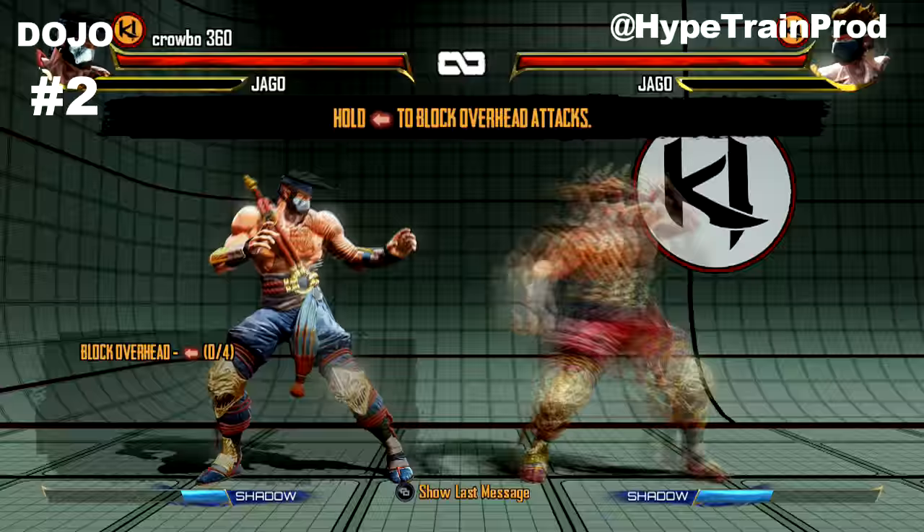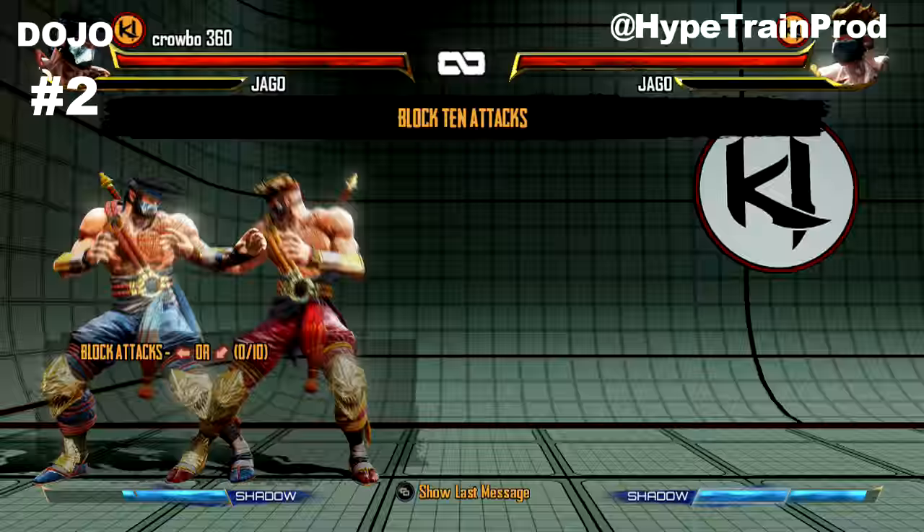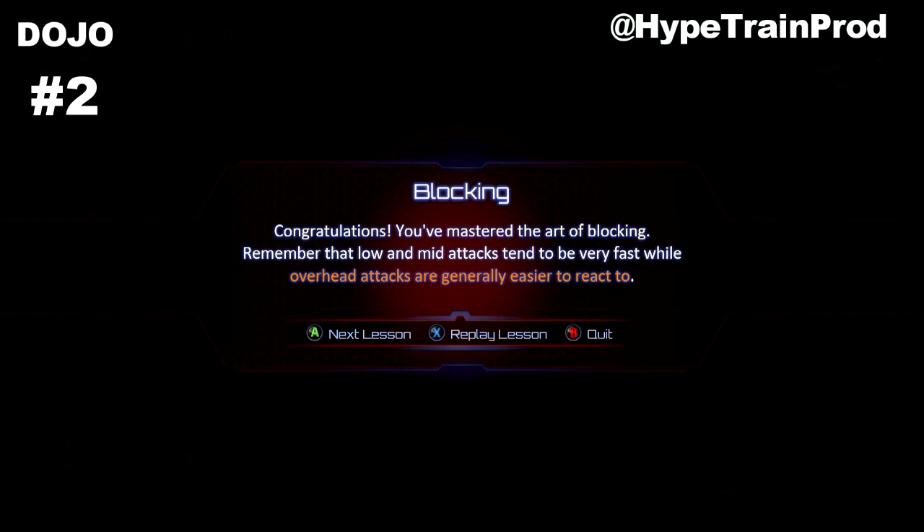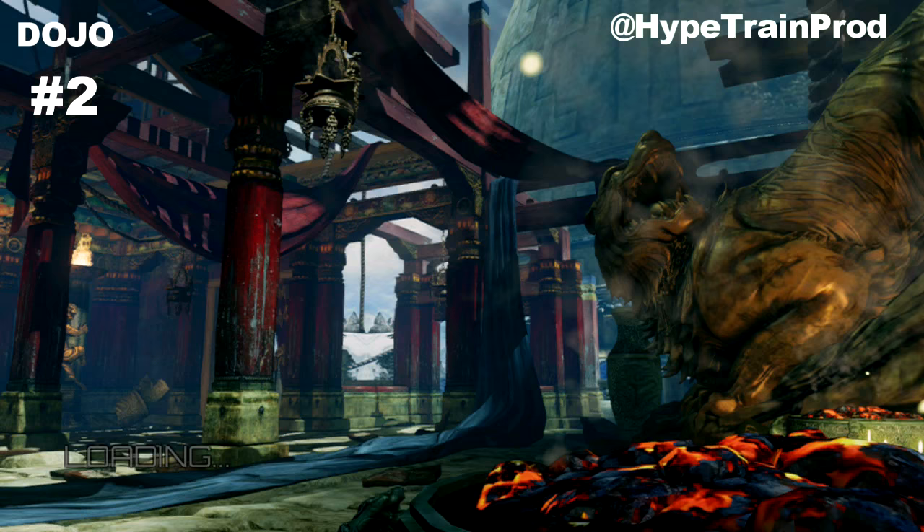In the second dojo lesson there is a brief tutorial around blocking, and it's showing you the high blocks and low blocks, which obviously counteract jump attacks, normal attacks, and low attacks.